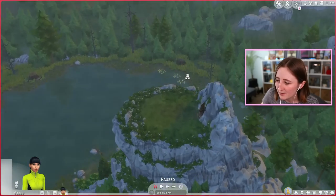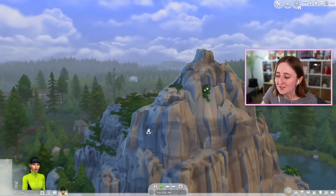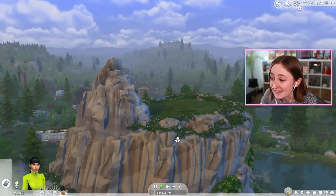I guess this one will take me to the peak of the mountain. No way - travel to the peak. This is a good spot for your sims to like, get engaged and stuff. Not to immediately jump to that, but look at the view.